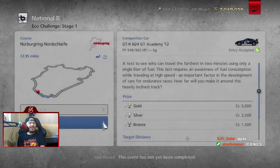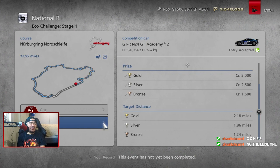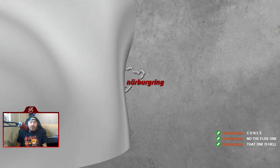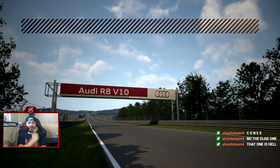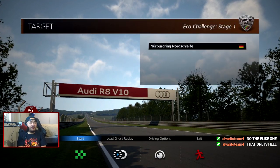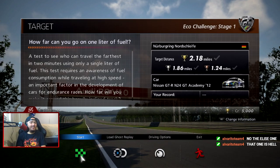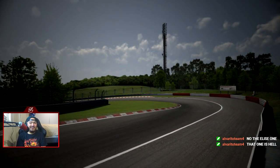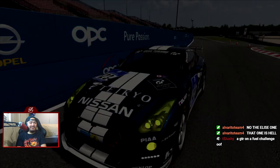All right, how far can you go on one liter of fuel? We're gonna be driving the GTR N24 that we won from the super license mission races. We have to travel 2.18 miles. I've never done this one — this is the last coffee break I think I did. How far can you go depends on whether it's a cold day or a hot day — the altitude, the density of the air.